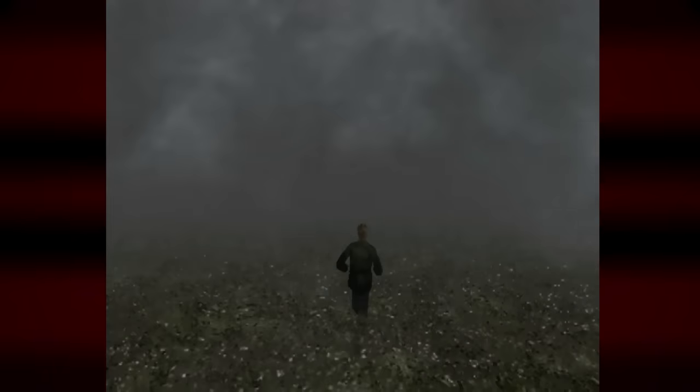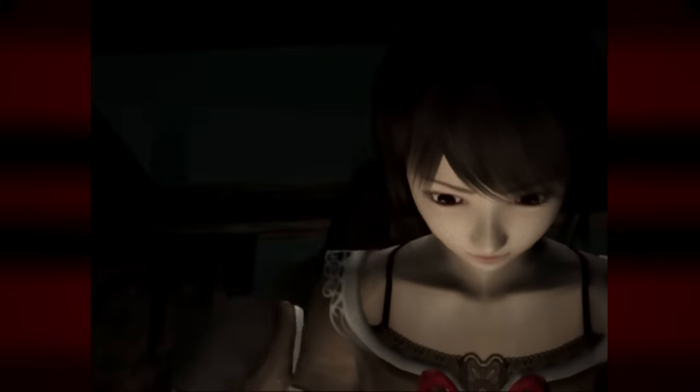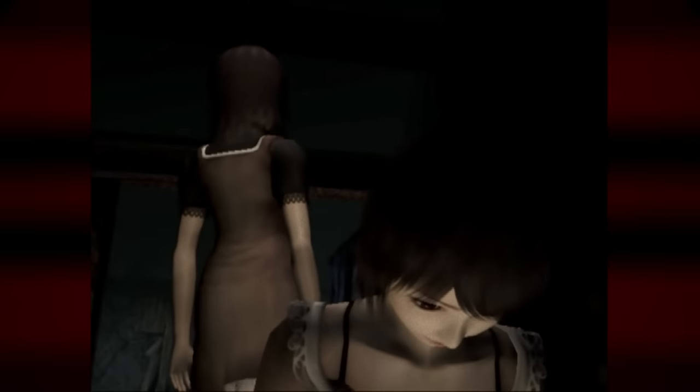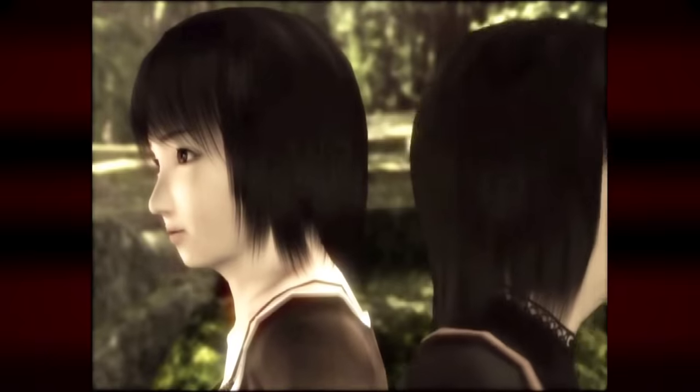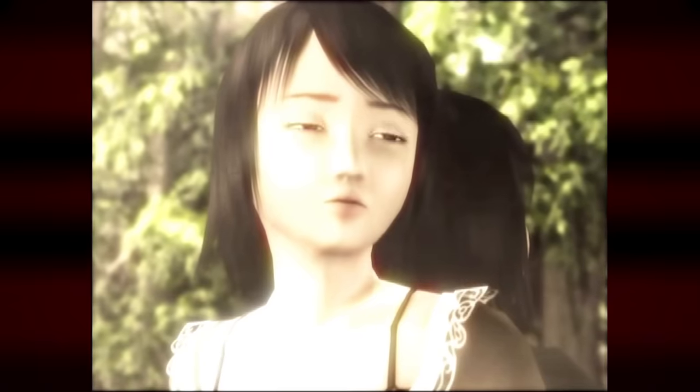Similar to Silent Hill 2, Fatal Frame 2's story is completely separate from that of the first game. We follow brand new characters and a brand new story with no direct correlation to anything from the first game. Here we have Mio and Mayu, a pair of twins hanging out in the woods. It's made pretty clear right away that these sisters are incredibly close, promising each other to always be by each other's side.